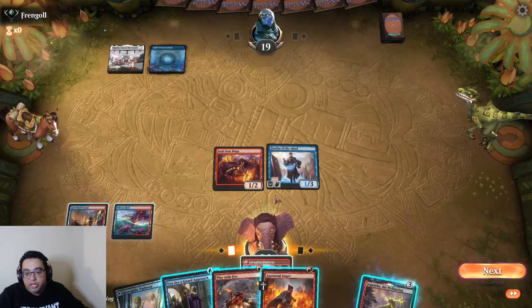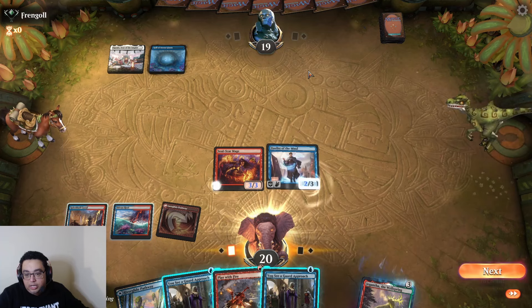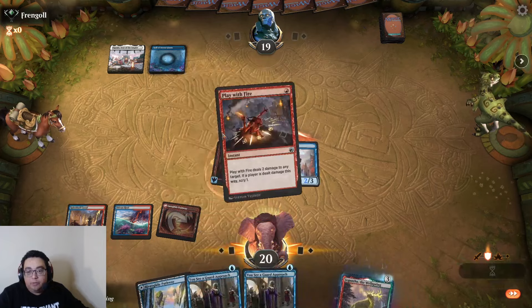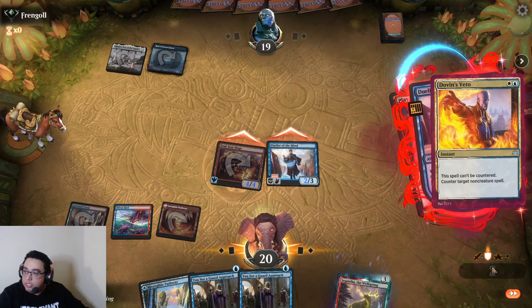I'm going to play on red and try to pump the Soul Scar Mage here. We've got two copies of You See a Guard Approach. I'll go ahead and Play with Fire face — that'll trigger commit a crime on Duelist. They're going to counter that, but that's absolutely fine.